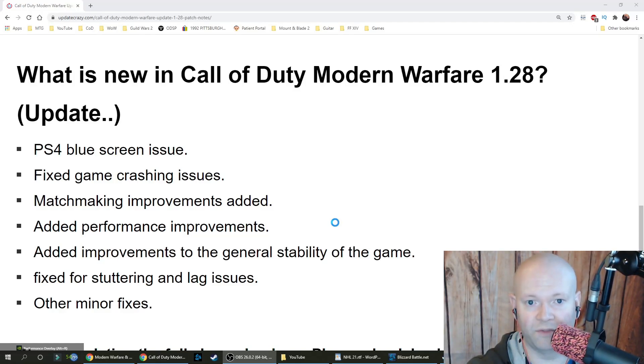There's a link down below in the description box if you want to keep up to date with the patch notes as they come out. The latest update includes: PS4 blue screen issue fix, game crashing issue fix, matchmaking improvements, performance improvements, improvements to general stability — stability and Call of Duty in the same sentence — and fixes for stuttering and lag issues, plus other minor fixes.